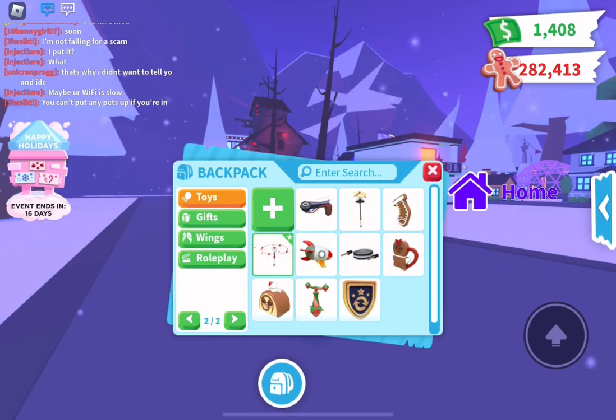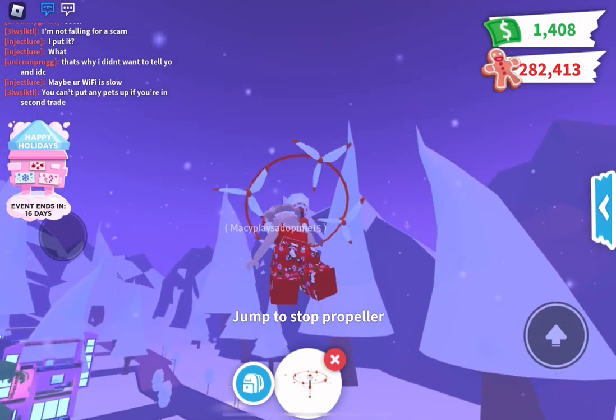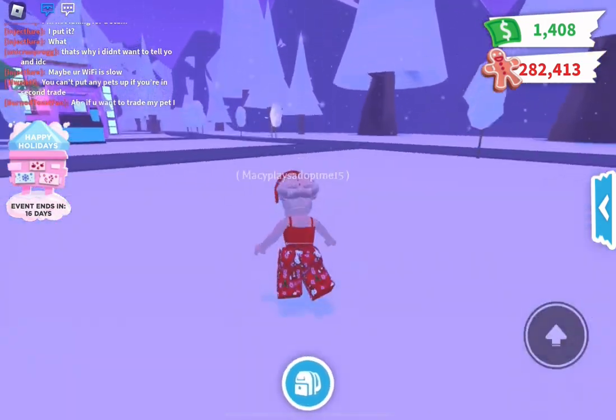But next we have a drone propeller, and you tap on it to make you go high. It's kind of like flying a pet, but then you press the jump button to stop it.